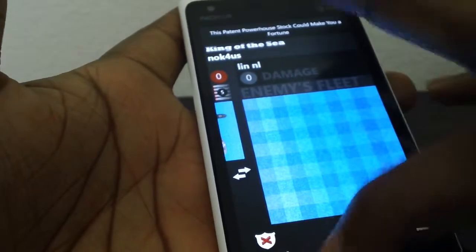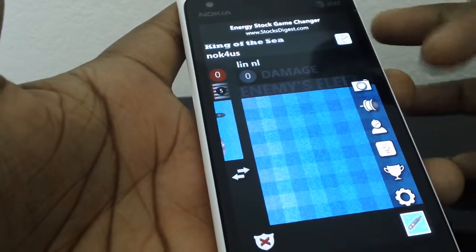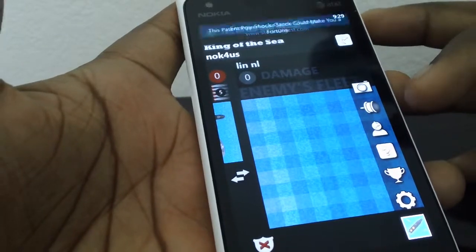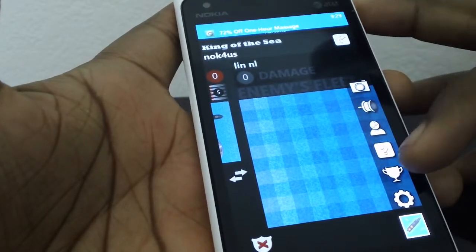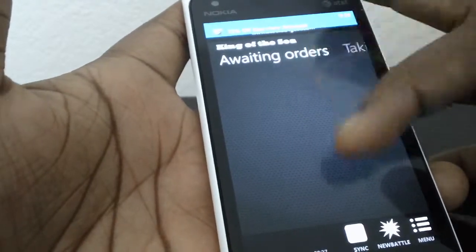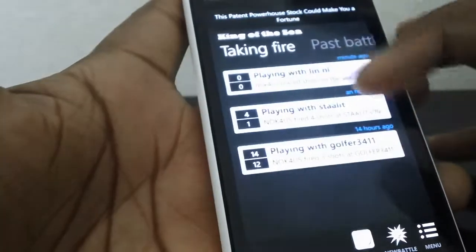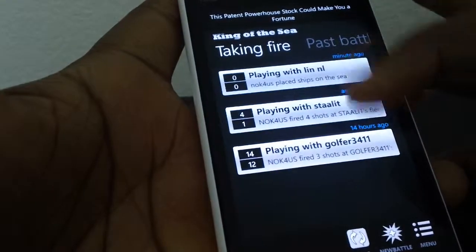There are also other modes to the game. You can pin the game to your start menu, take a picture, go for support, or see your trophies. When it's your turn to play, the games where you need to act appear on screen.